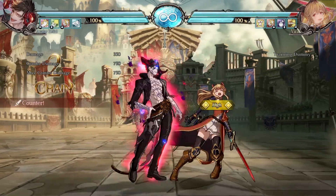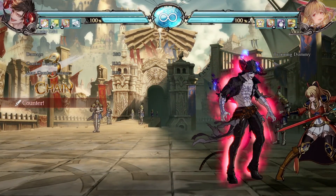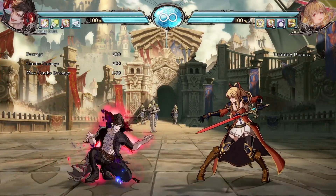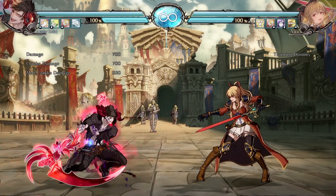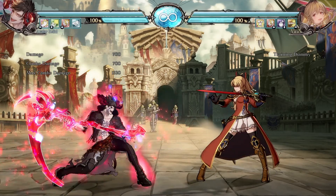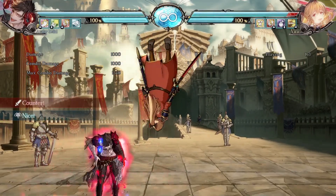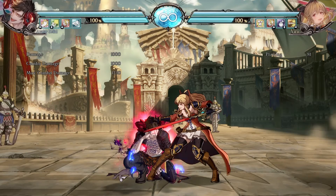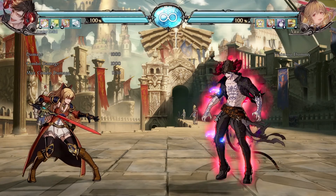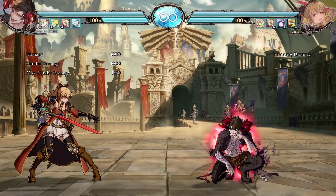Pretty good range there. His sweep is pretty good. This is an interesting looking anti-air — it looks good, but the range doesn't look incredible. However, it does look like it covers everywhere, including behind him. In fact, let me test that. It does absolutely hit behind him. Oh my god, that is actually potentially one of the best anti-airs in the game — it covers his entire trajectory. His down heavy is really good.